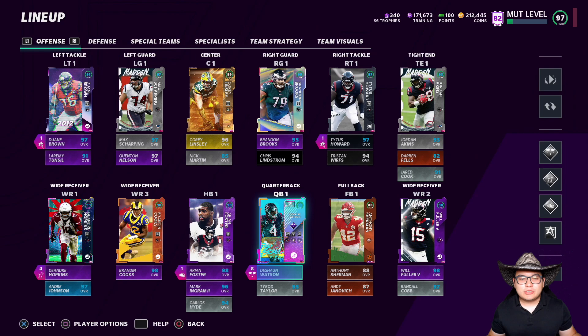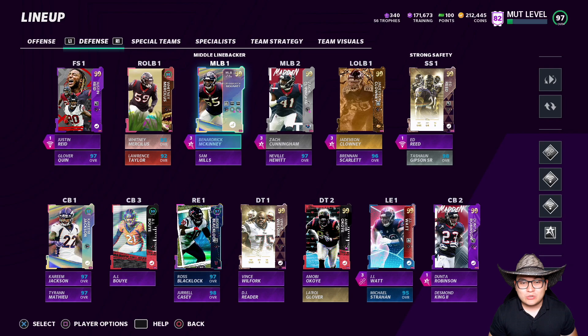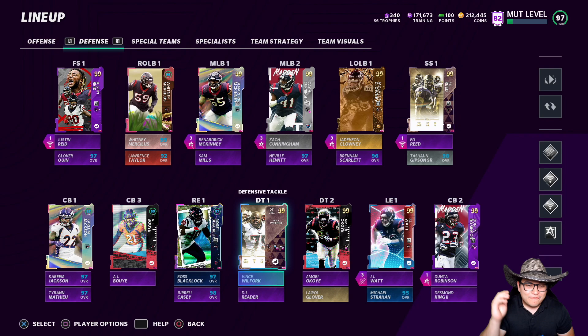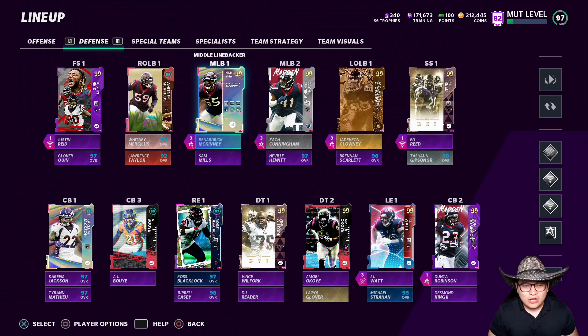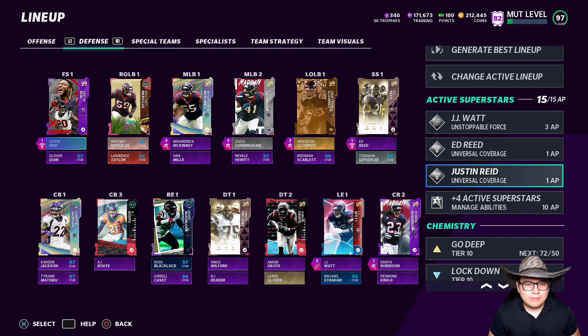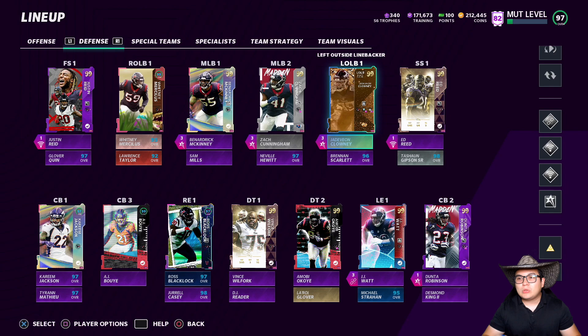Let's check out the rest of the team. Offense is basically the same — Deshaun Watson, Foster, Cooks, Hopkins, Will Fuller, all Texans. The O-line other than the center. On defense we got too many players — 99 Justin Reid, 99 McKinney, 99 Zach Cunningham, 99 Clowney, Reid Robinson, Watt, Okoye, Kareem Jackson, and Honey Badger. In our third string we got Hewitt, who will be our starting linebacker. McKinney, Cunningham, and Hewitt locking down the run game. McKinney and Cunningham have Enforcer for one AP, but Hewitt costs two AP — let me know if it's worth it.